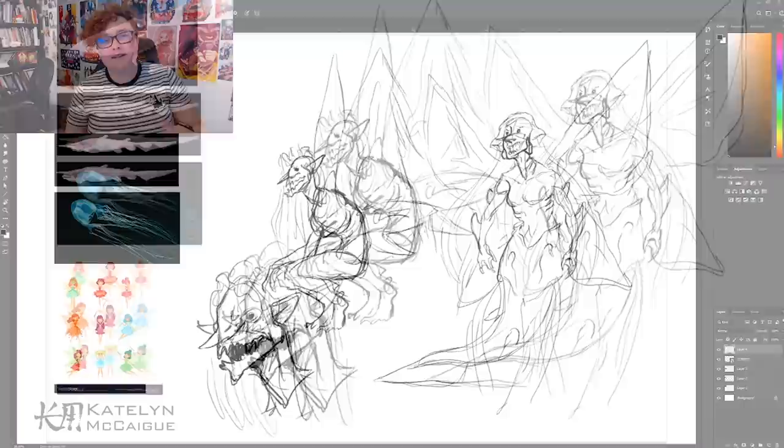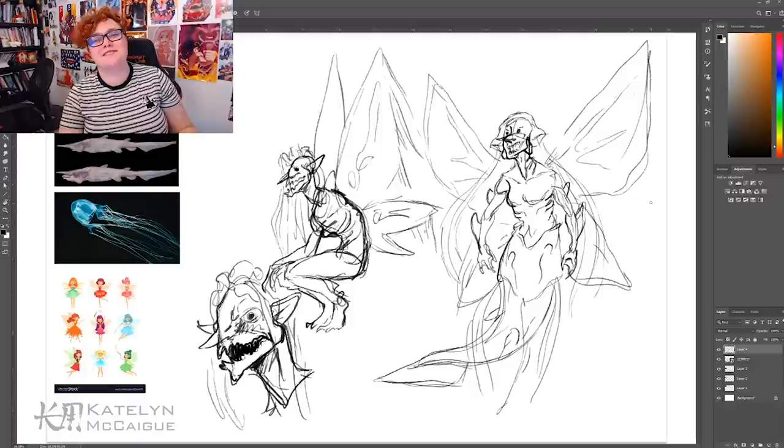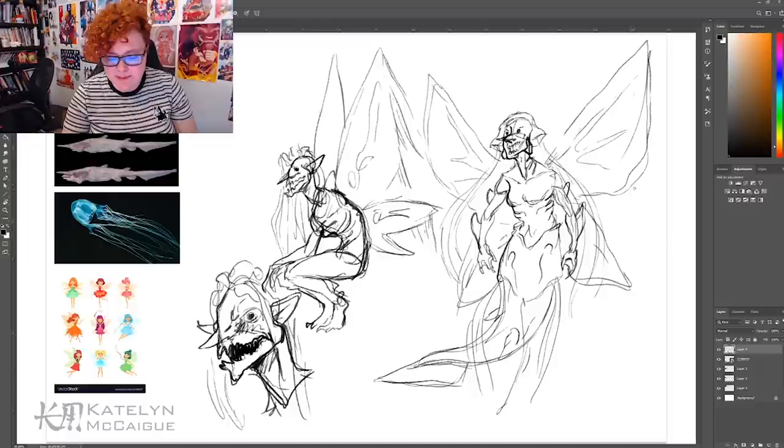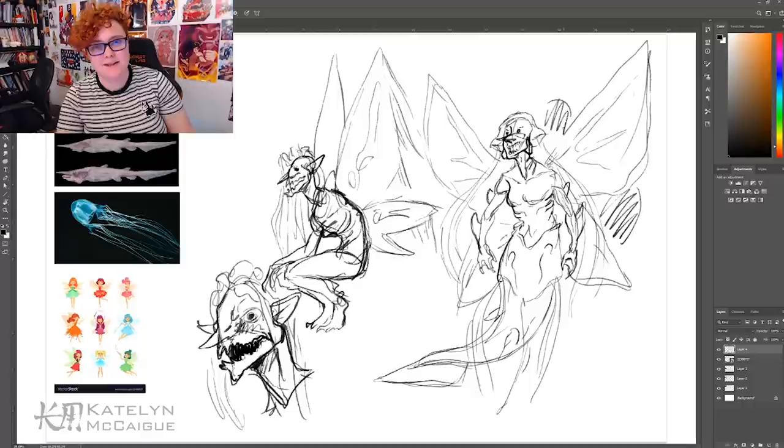We are done with the initial sketches and I am really loving these creepy goblin-like fairies. The Twitch chat had a great idea of making these kind of amphibious — so I'm thinking a water-based creation that primarily lives in water but can spend short amounts of time outside, kind of like salamanders. They need to stay hydrated but can fly around briefly. Their wings can become propeller-like fins underwater while also working for short bursts of flight above water.